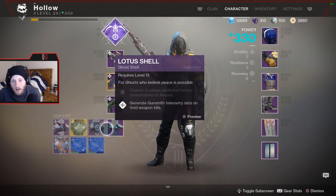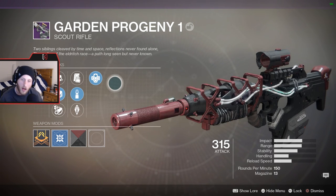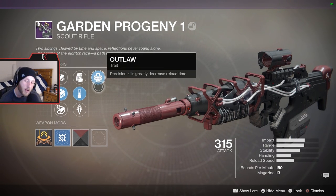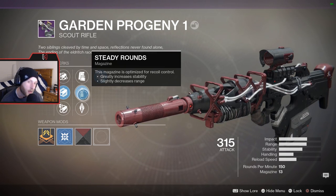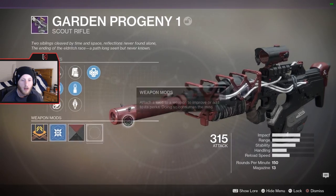Hello ladies and gentlemen, Holotide here. Today we are going to be using the Garden Progeny 1, which you get for doing Brother Vance's stuff. It's got Outlaw — that's pretty dope. I enjoy Outlaw on most weapons. I'm going to be using Steady Rounds and Polygonal Rifling. We gave it an ugly shader, Maroon Moon.